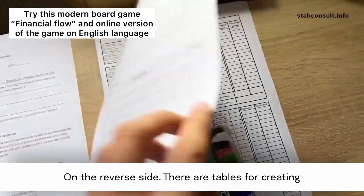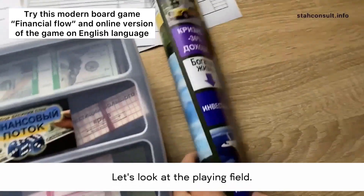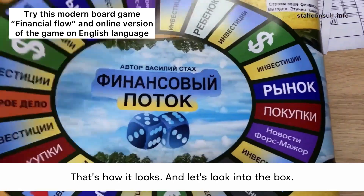On the reverse side there are tables for creating a financial strategy. Let's look at the playing field — that's how it looks — and let's look into the box.